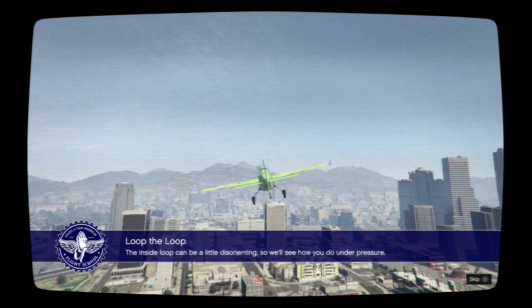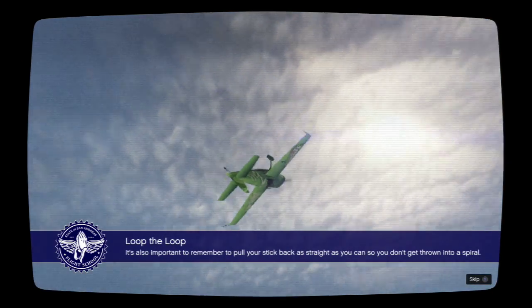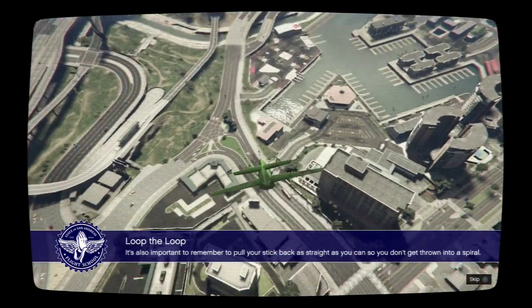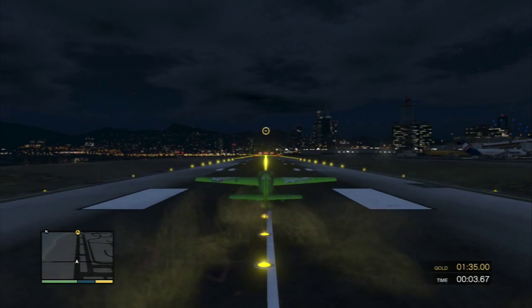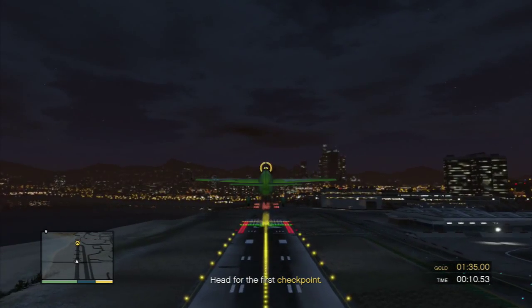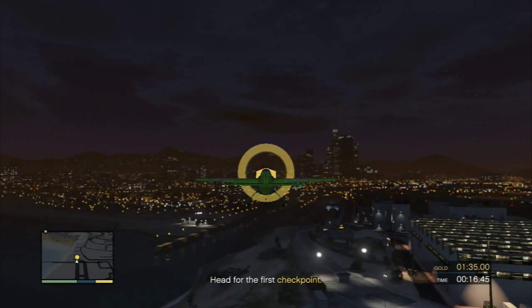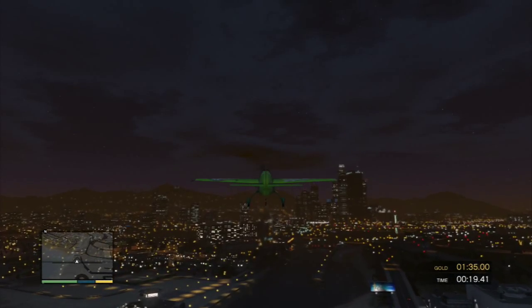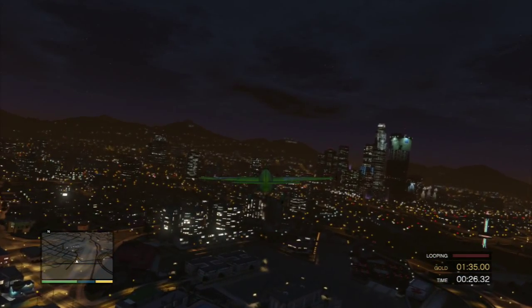The inside loop can be a little disorienting, so we'll see how you do under pressure. Make sure you start this stunt from a completely level position. It's also important to remember to pull your stick back as straight as you can, so you don't get thrown into a spiral. Take off and head for the marker at the end of the runway. Some pilots find these moves particularly tricky, so it might take you a few tries. Always make sure your plane is straightened out before you attempt an inside loop. On my mark, pull back hard on the flight stick and hold it. Okay, perform an inside loop.